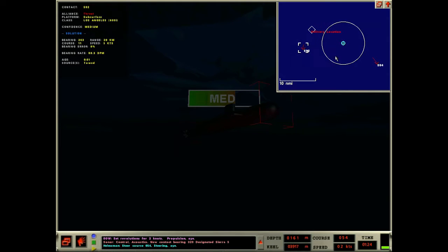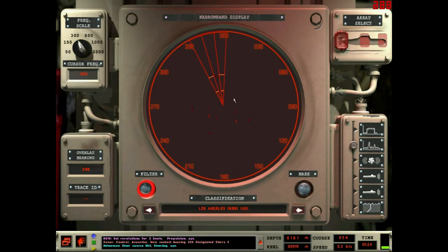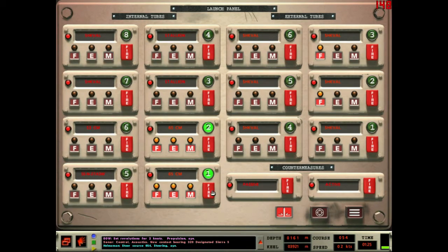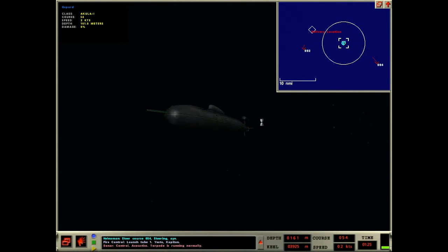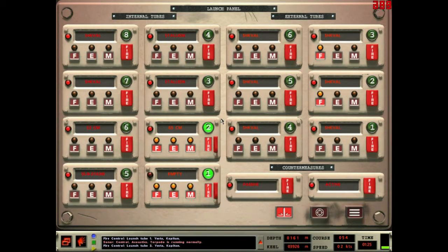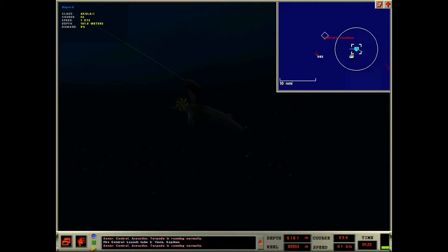We're going to launch these in their direction just to get them running so we can get closer. I'm not trying to let them get the jump on me. Fire one — launch tube one. And fire two. Don't close those doors, these are not squalls. So we've got our torps going out, each going to their respective target.